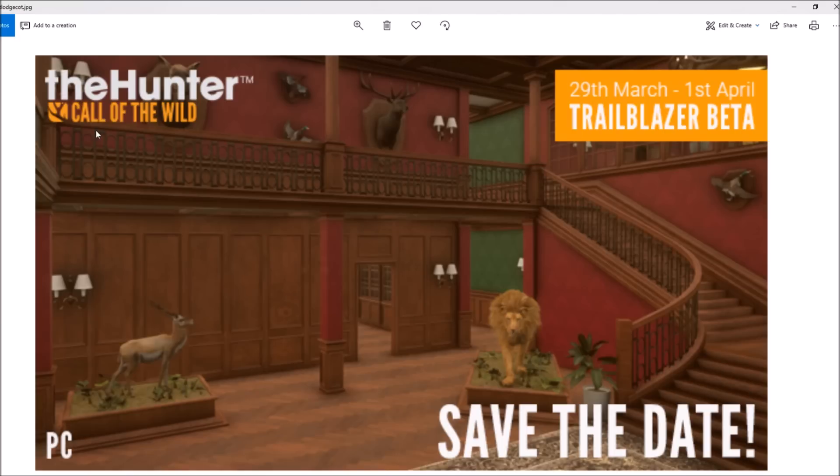I think it's definitely going to be worth it because in the top left there is a cow moose shoulder-mounted on a plaque. I'm about 95% sure this is not a rare cow moose, which means we're going to get fully customizable trophy lodges. It's definitely a female moose, so we should be able to put any species of any size in this new trophy lodge — which is absolutely unbelievable.